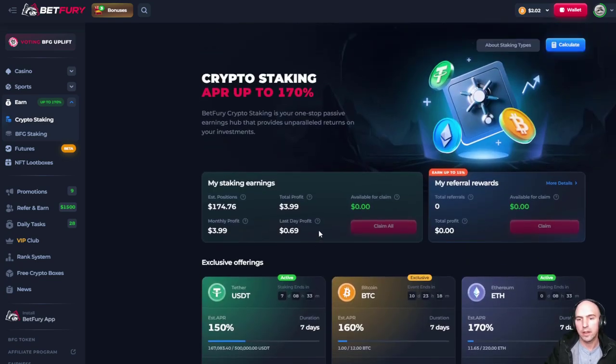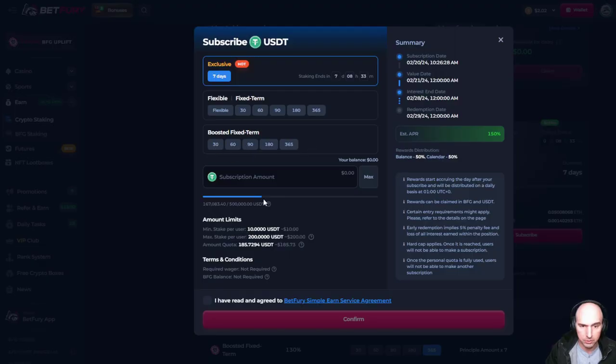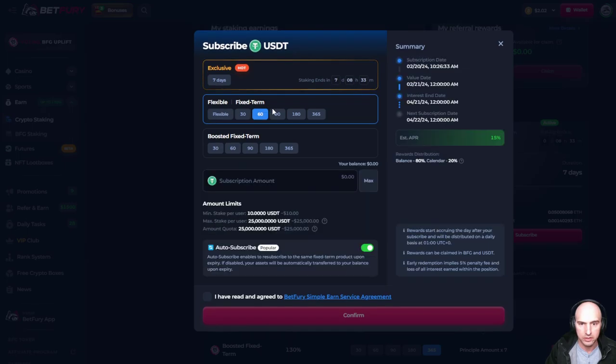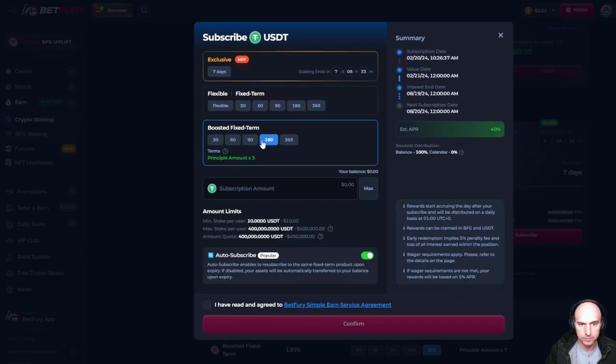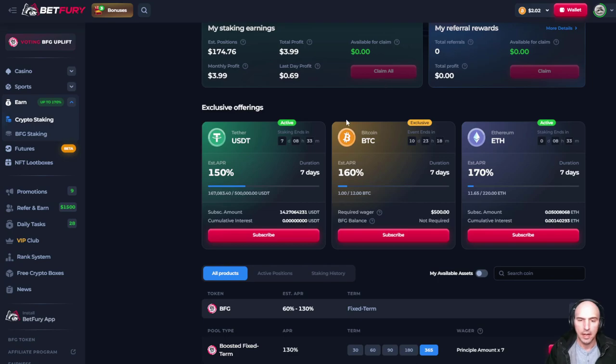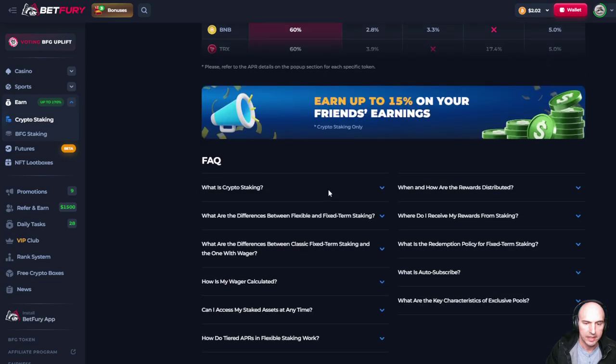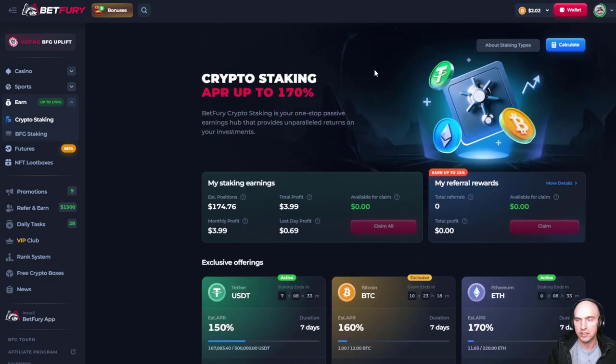So I think this is insane. Choose which one you want. If you don't want to wager and just want to stake, there are flexible terms for that. Boosted flexible has no wager needed. Boosted fixed terms do have a wager amount, depending on whether you go with six times, three times, five times, or four times. Definitely options. Wanted to share this with you — how you can get some insane APRs and APYs using BetBerry. See you guys on the next one. Remember to like and subscribe. Peace.